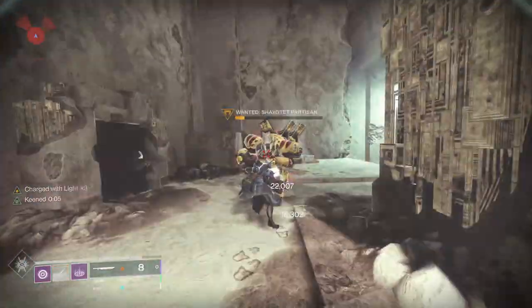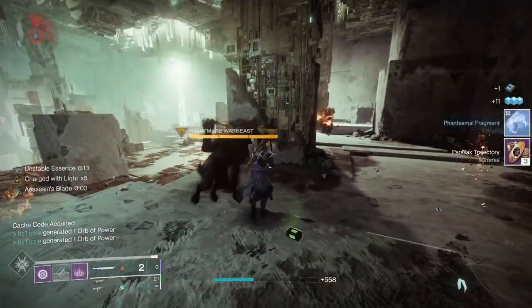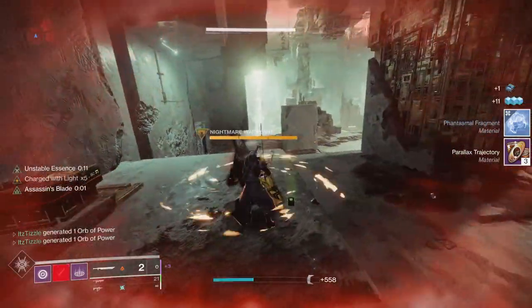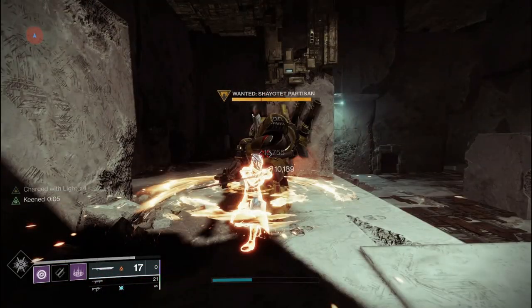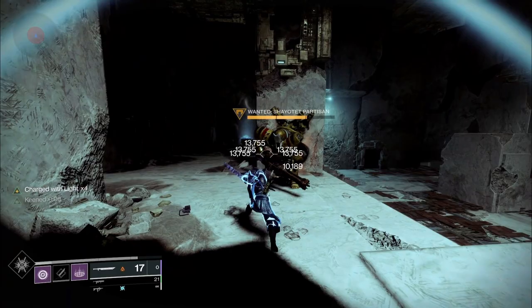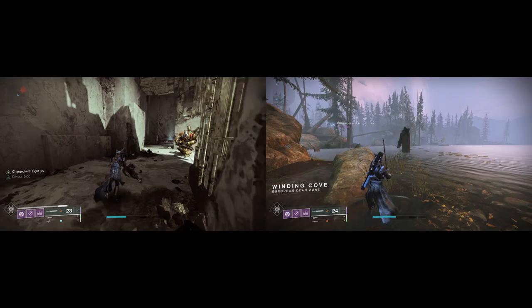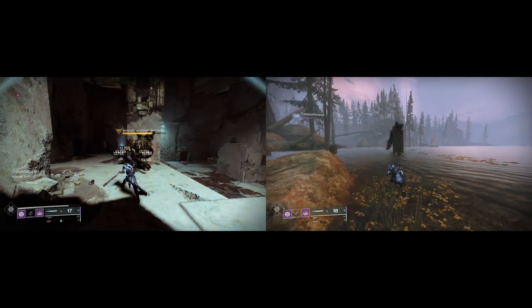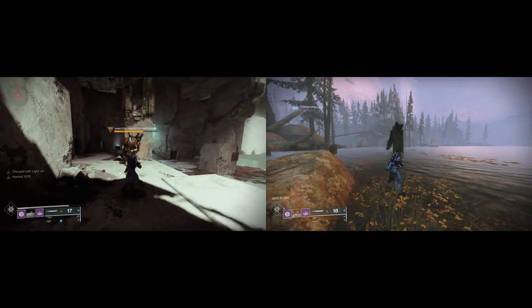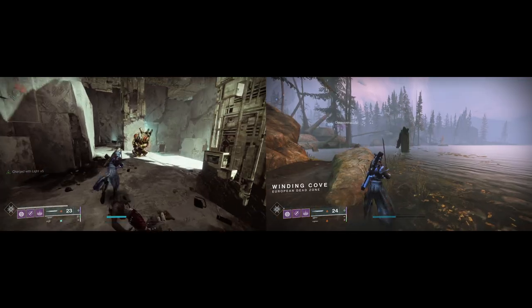However, if you are using a vortex frame sword like the Falling Guillotine you actually can lead off with a heavy attack — my first tick of damage hits for 10,189, but all the damage numbers after hit for 13,755. As for the sword recharge rate, it comes back about one second faster. In a long boss DPS fight this can equate to quite a bit more damage, so a very valuable perk indeed.